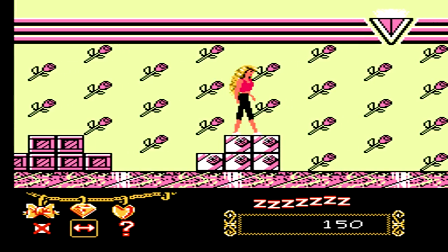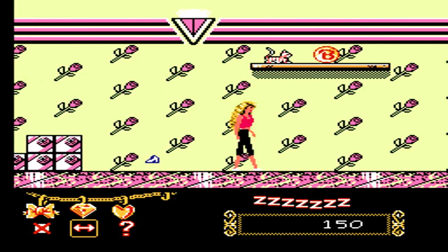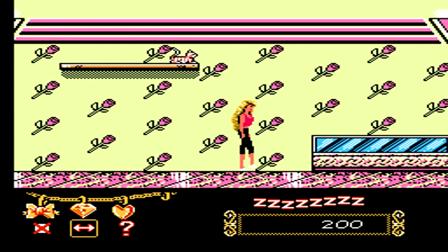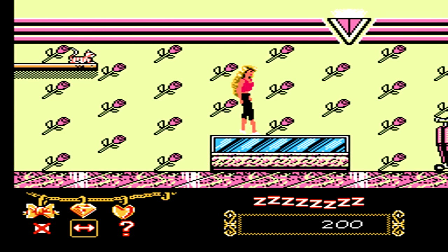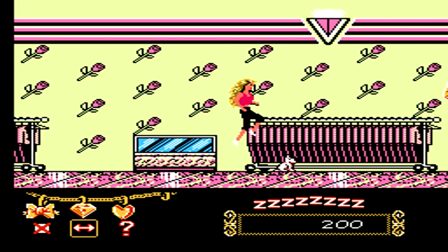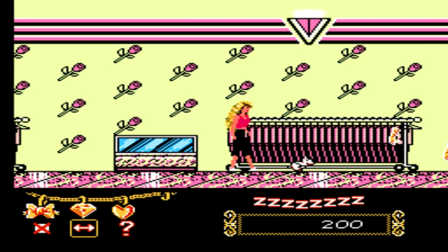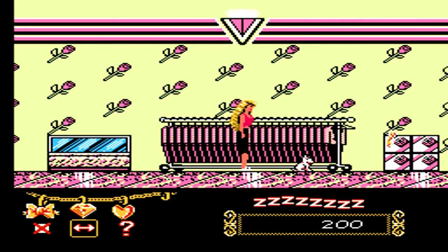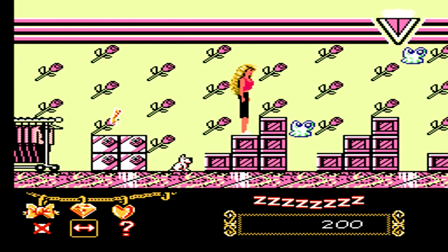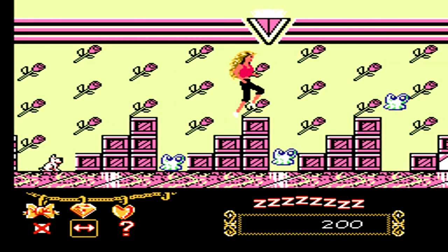The next level has you in a boutique that has flowers all over the background. To get items sometimes in the game, you'll have to summon a cat or other animal to knock it off a higher platform for you. I was able to use the cat to knock off the letter B, which gave me a lot more health. Over here, use the dog and he'll walk over and eat the bacon — or whatever it is that's flying at you — and allow you to get past without having to dodge it.